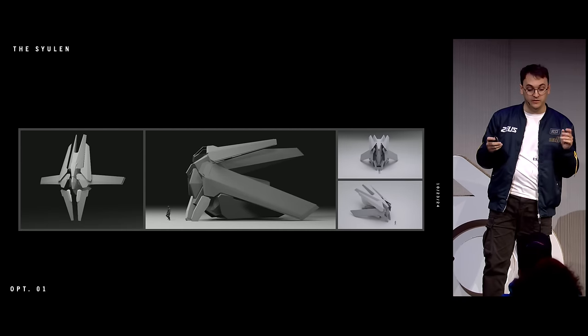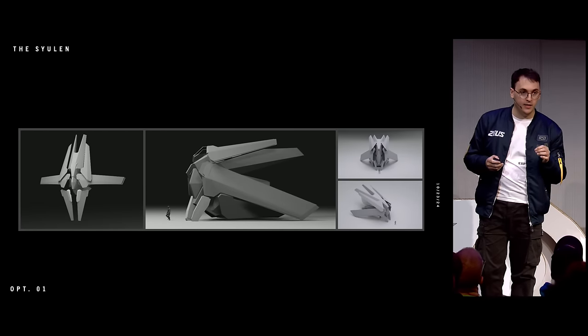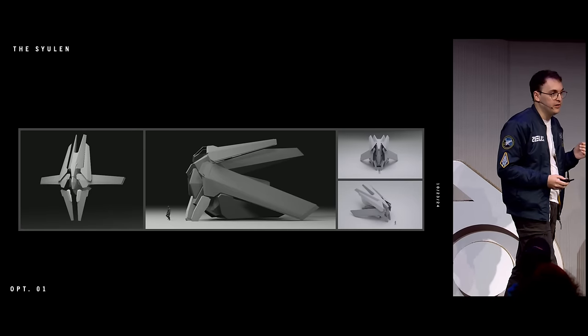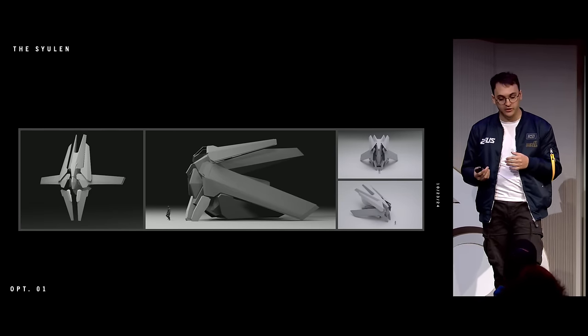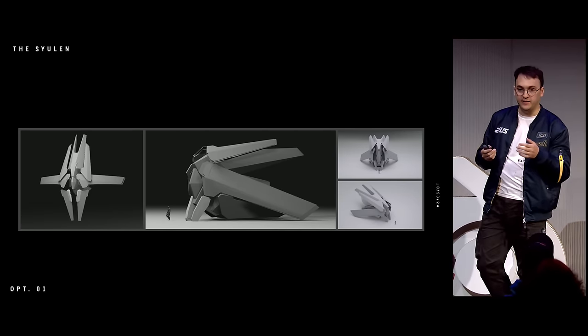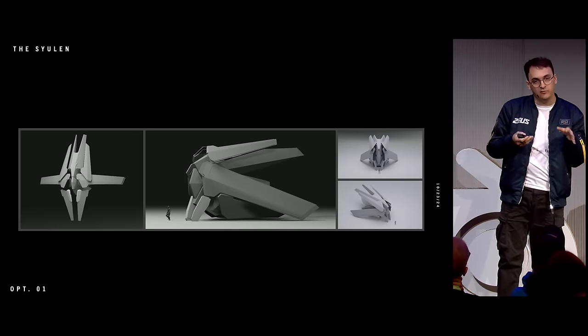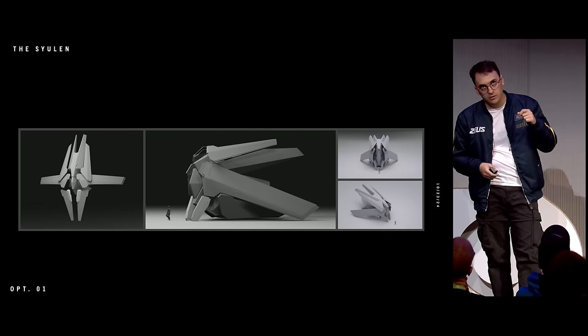Another completely different project was the Gatac Syulen — an alien ship made by the manufacturer Gatac. Gatac takes extreme pride in the way they control gravity and their gravitation technologies, so we had to make sure that that technology was respected in the initial concept. That's why in this particular case I couldn't use 3D — while in other cases like the motorbike, we bounce from Photoshop to Blender.